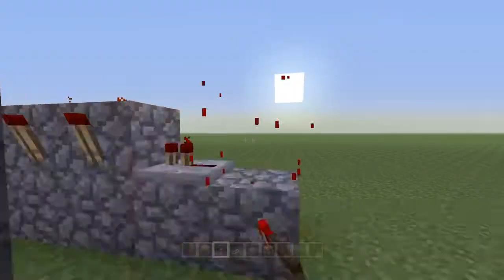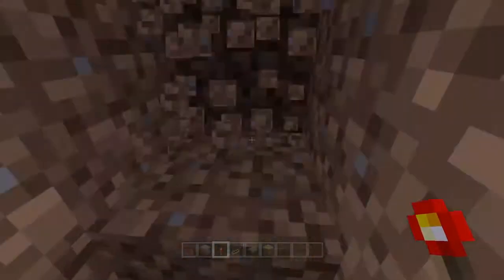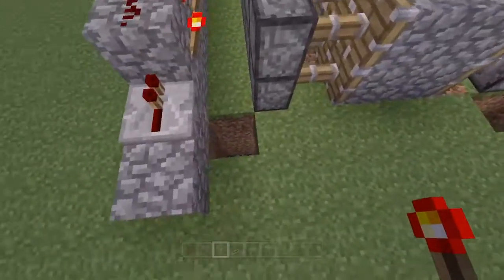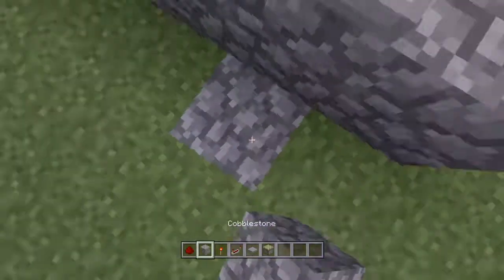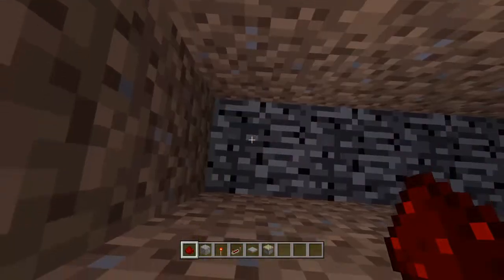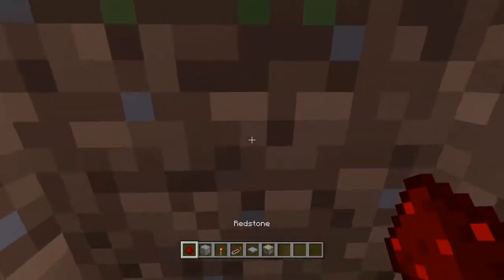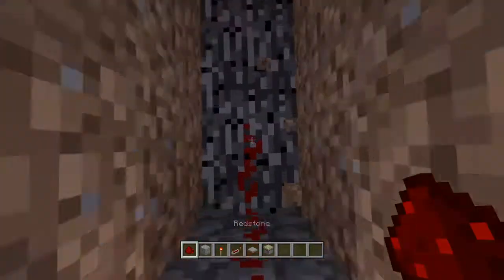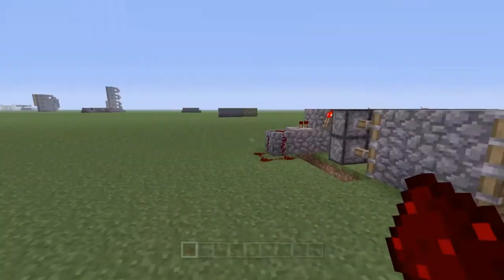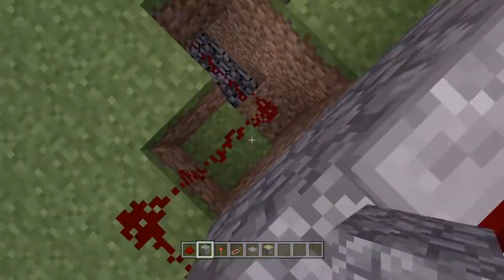Now if you want to add a pressure plate to activate and deactivate it, make a hole to the other side — right there is good — and then lay the redstone out like this. Block off that section so it doesn't interrupt the circuit.